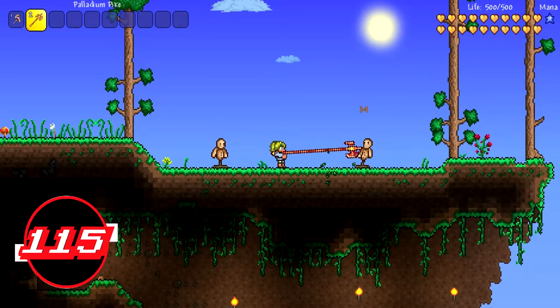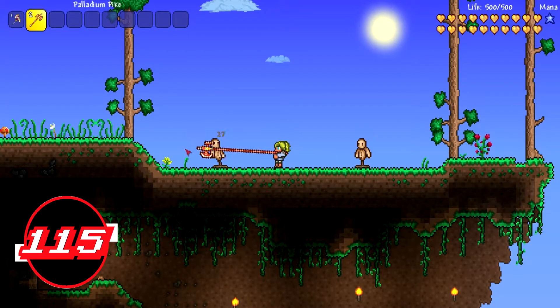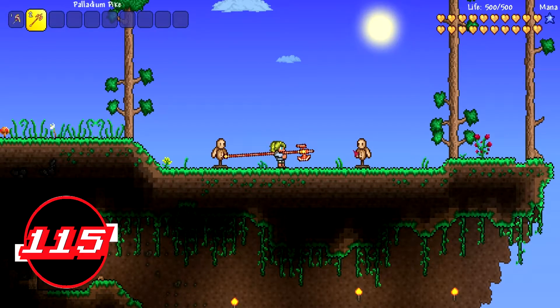The Palladium Spike is a hardcore spear crafted solely from palladium bars. It lies at the lowest tier of hardmode spears, along with the Cobalt Naginata — still butchering that name. Compared to its cobalt equivalent, the Palladium Spike is stronger and faster.